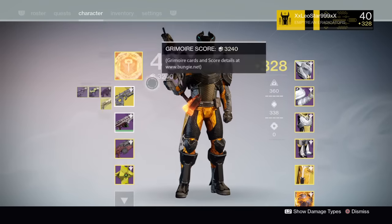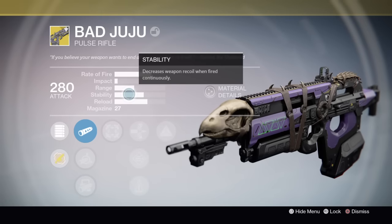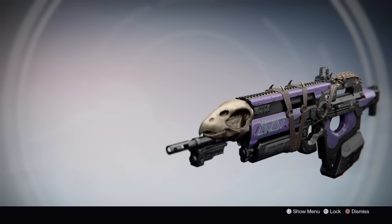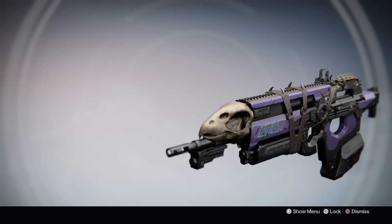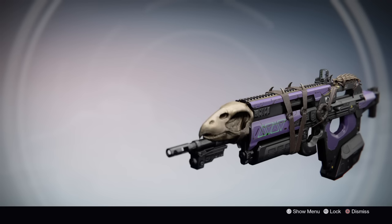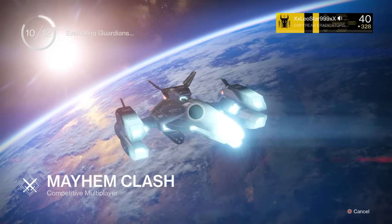This gun is absolutely insane — I just got it from the exotic weapon blueprints. Let's check out the aesthetics while we're waiting. It's pretty damn cool. It's got spine spikes on the handle, a purple finish, and a skull on it. There are also leather straps with spikes — it just looks badass and it's ready to kill.